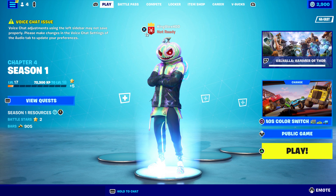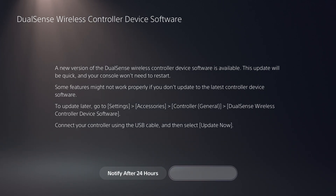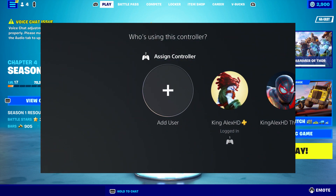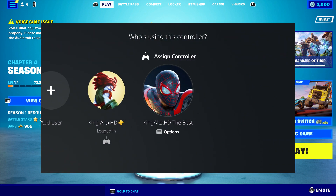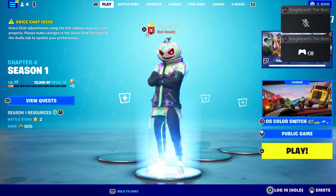To have split screen you've got to make sure to follow multiple steps. You need two accounts but you also need a second controller. What I'm going to do is turn on my second controller. Once I turn it on it may ask you to update — I'm just going to leave it and then sign in on my second account.